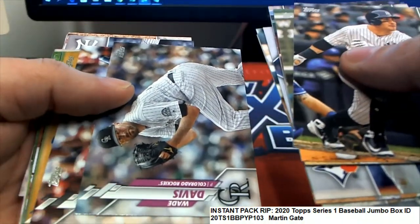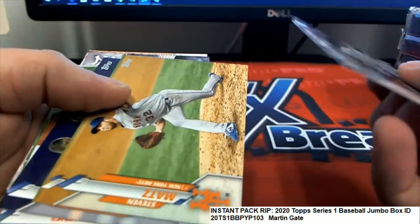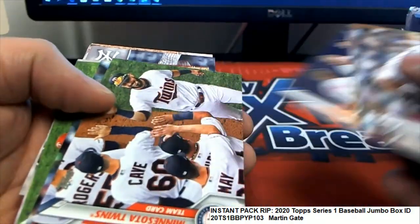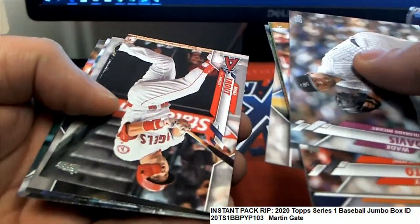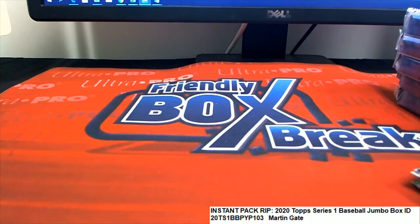So you got this one right here — all kinds of good stuff coming out in your pack. Mets team card. Lots of fun stuff, lots of fun stuff in Topps Jumbo. Nice going, Martin G!